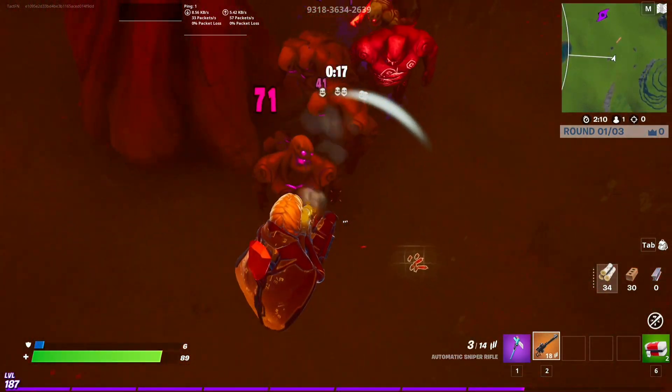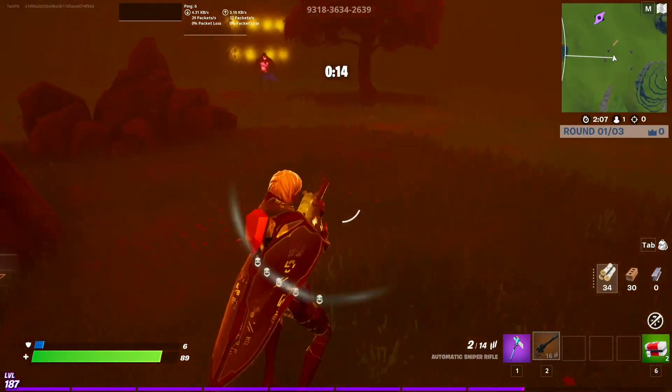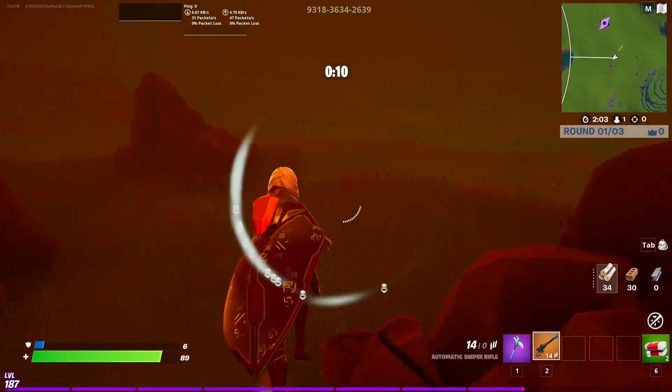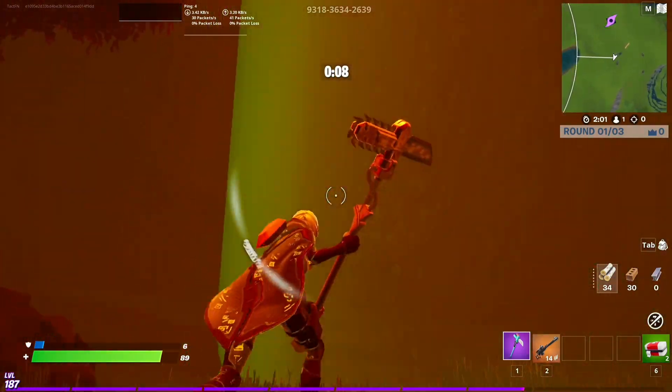These guys drop ammo, which zombies in creative don't normally do, but with the new update to creative recently we've gotten a new change on the Elimination Manager device, which we'll get to later.